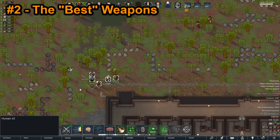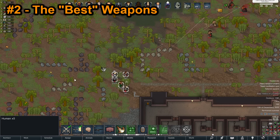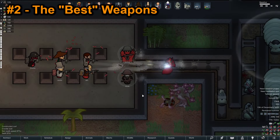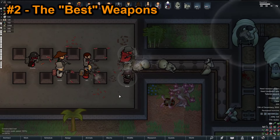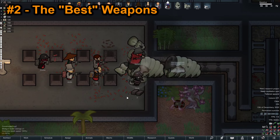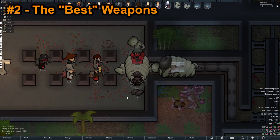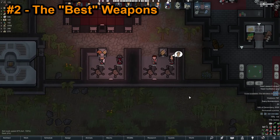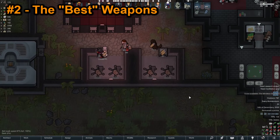The best use of the assault rifle is for kiting enemies outside of your base, but be wary of pirate snipers. The chain shotgun does significantly higher damage than any other weapon in the game, absolutely shredding anything that comes within range, but it's really only practical using a shotgun tunnel defense. Each of these weapons have a glaring weakness, so make sure you prepare appropriately for whatever that may be — and by prepare, I mean use a ton of mortars.